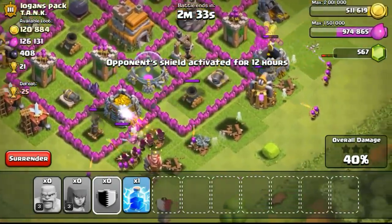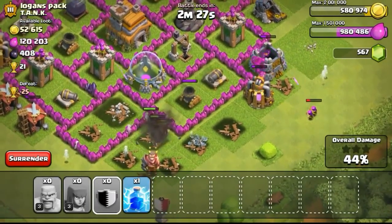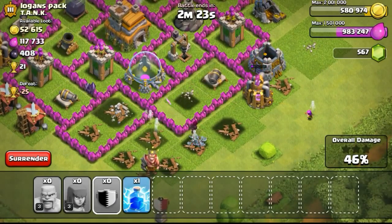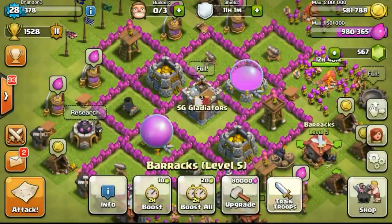I dropped my clan castle on the bottom to try to take out the gold storage that was behind the wall. With a clan castle full of level 6 wizards, they just took out the storage in just a matter of a few shots and then carried on the attack. I don't think I could get 50% for this attack as I didn't clear some of the barracks on the left side and the army camp on the top right — so 46%.